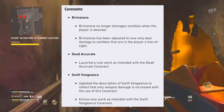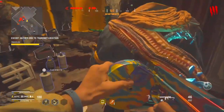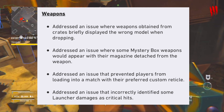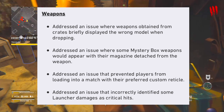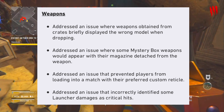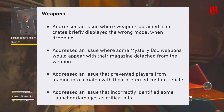For covenants: Brimstone no longer damages zombies when the player is downed, and has been adjusted to only deal damage to zombies in the player's line of sight. Dead Accurate launchers now work as intended with the Dead Accurate covenant. Swift Vengeance has had its description updated, and down-below knives now work as intended with the Swift Vengeance covenant.